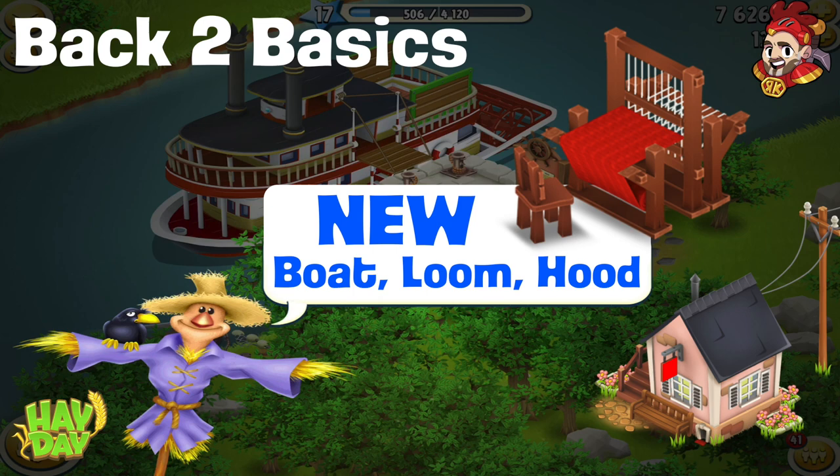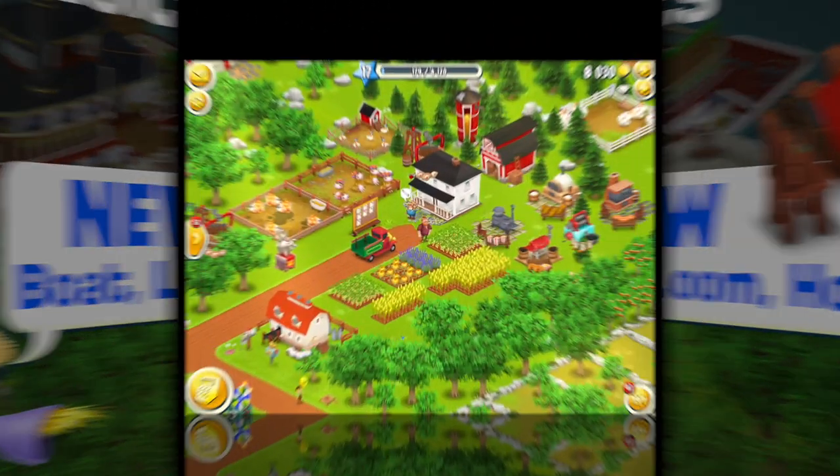Hey there, it's me Red Knight and welcome back to my channel for a Hay Day video. Today's video is one of my Back to Basics series and we've got some key things we're going to be doing today. We're going to be getting some new items: the loom, changing the hood, and a boat as well. So let's get on over to the game and do some basic admin.